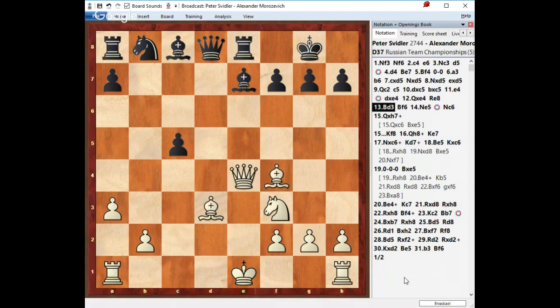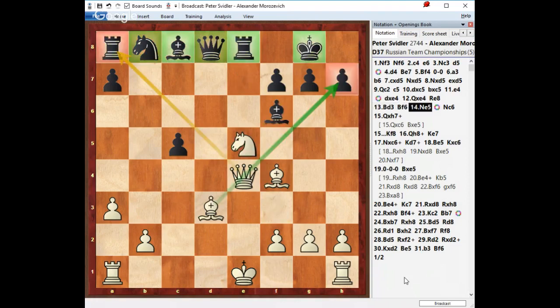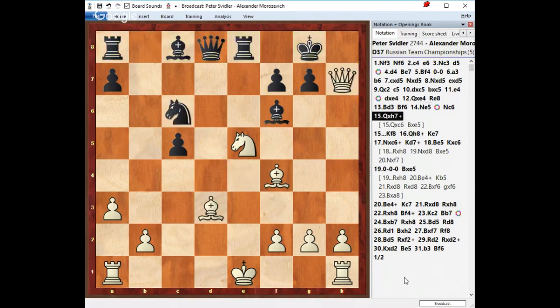White obviously relied on the fact that he was much more prepared with the bishop, but it was still too early. The king was in the middle — it wasn't fully developed, it wasn't fully prepared. Despite the temporary success, because the structure was missing and there wasn't a whole lot of backup, there were loose ends that black was able to exploit and take great advantage of.